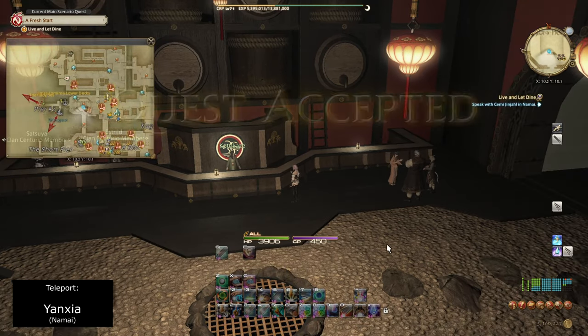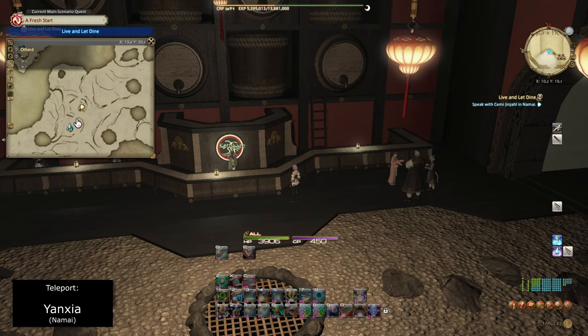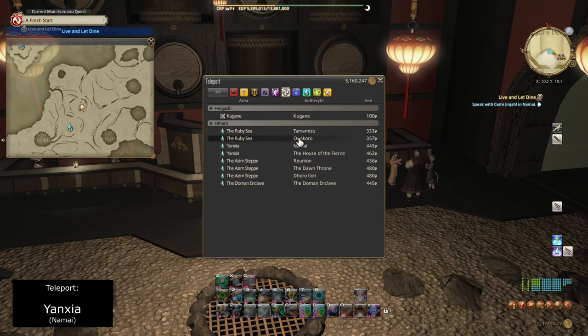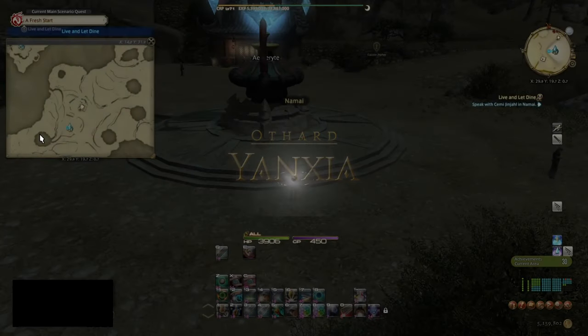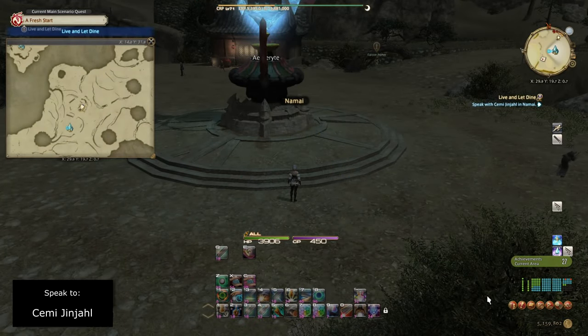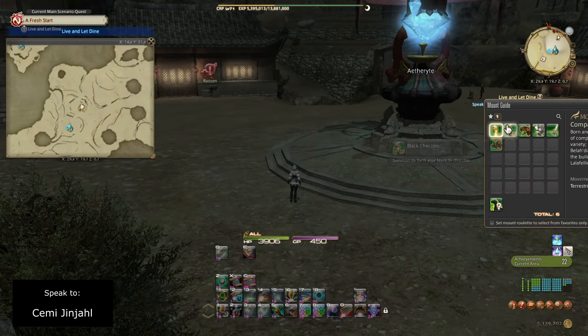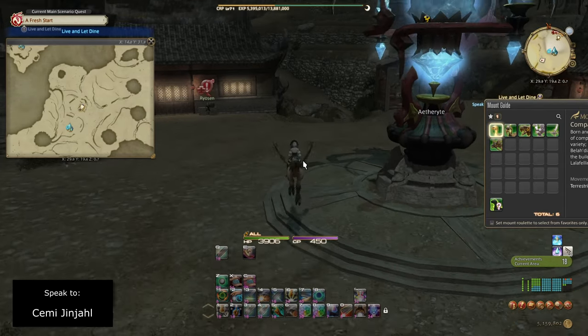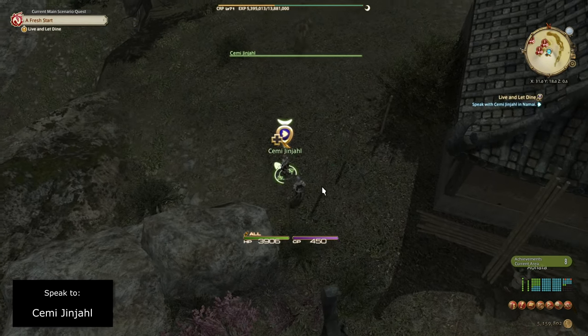Now we're going to speak to Kotokaze and accept the level 68 job quest known as Live and Let Dine. Teleport to Yanexia and specifically take the Namai teleport. Once we arrive, head due north and speak to Semmy Janali. You can take your mount or sprint — I'm going to take the flying mount for its fast movement speed.